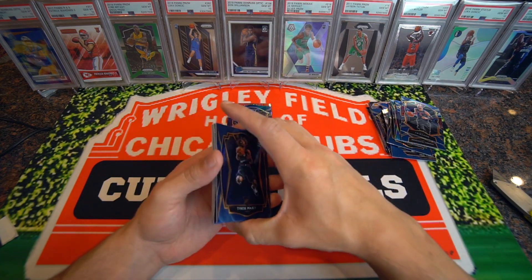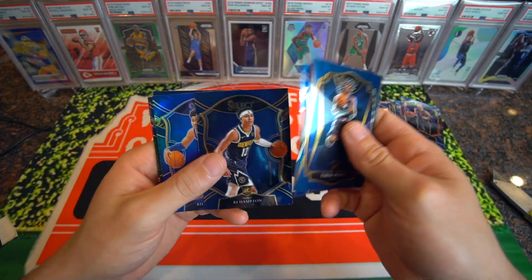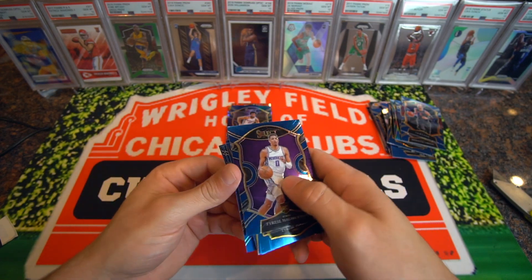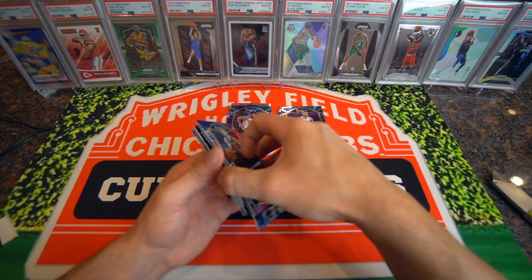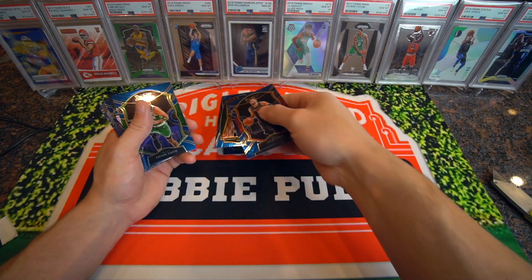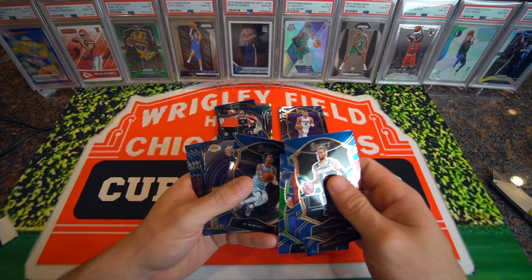Let's go over the rookies real quick: Tyrese Maxey, Kenyon Martin Jr., RJ Hampton, Killian Hayes, Peyton Pritchard, Kyra Lewis Jr. And the Tyrese Halliburton was probably our best rookie. It's kind of cool to get that Trey Young — the Trey Young Courtside over here. The Young was cool. There's that Trey Young Courtside. I don't think we got any other Courtsides besides that.